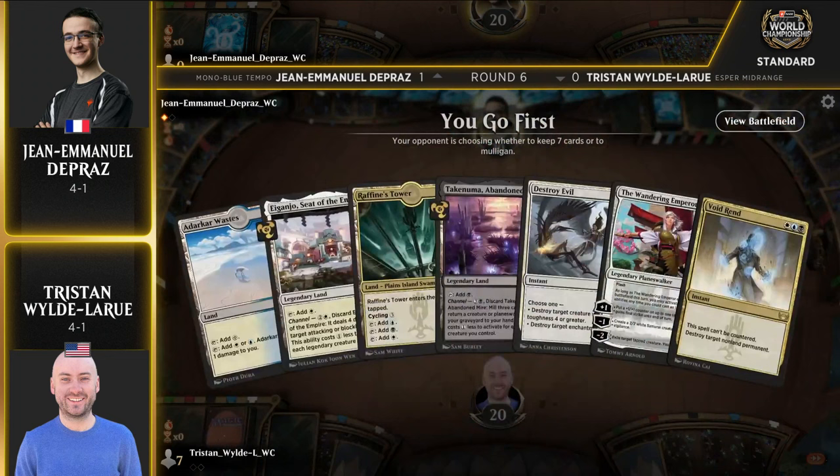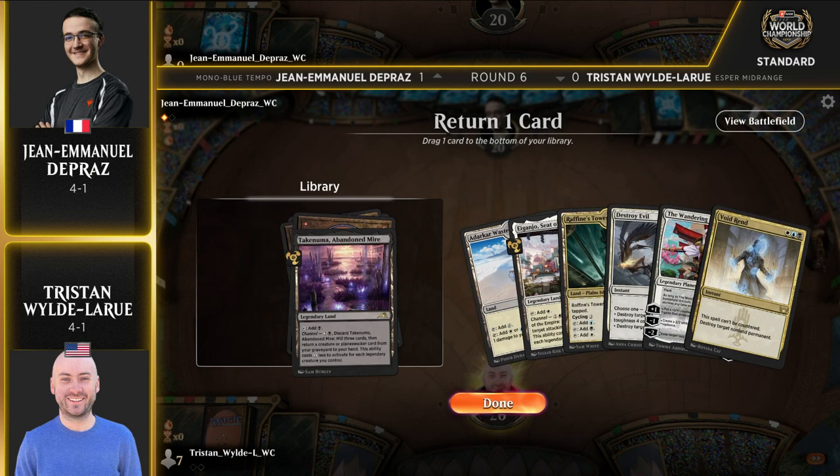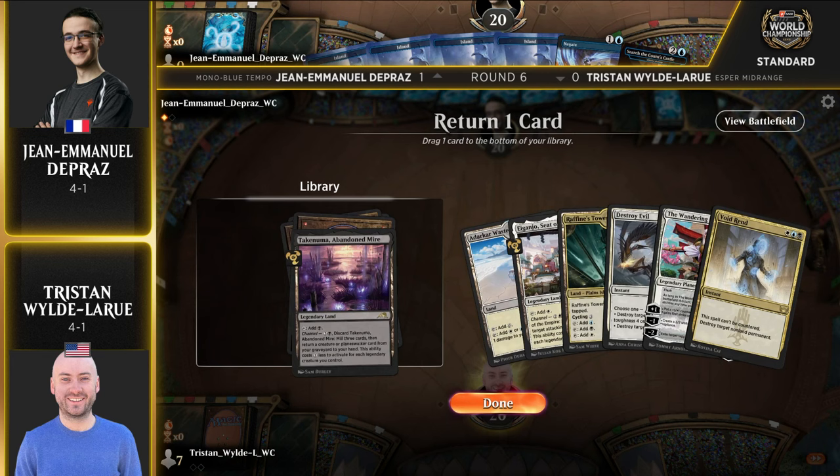It does indeed. I didn't like the look of that hand — neither did Tristan. He's going to keep this one: Destroy Evil, along with the Wandering Emperor and Voidrend. Much better hand here. Definitely functional. I believe we saw John Emmanuel Dupras mulligan as well at least once. And look at those beautiful islands — those might be some of my favorites.